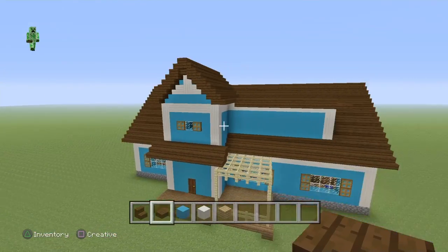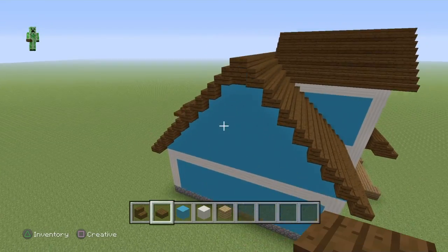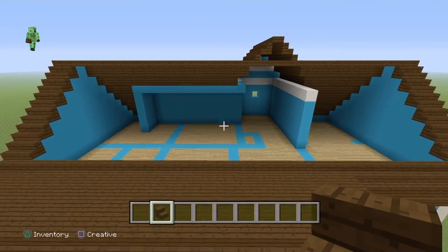Nothing too difficult — if you've gotten this far in the build you should easily be able to do this, especially if you've built the ones in the past. Now put some windows in there and work on the back half.